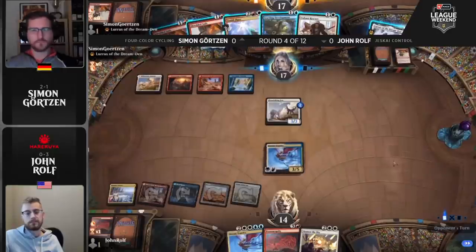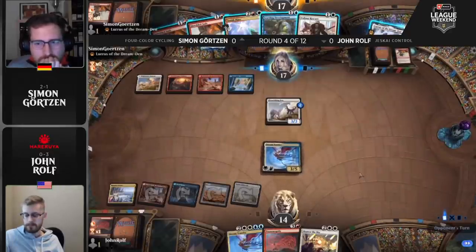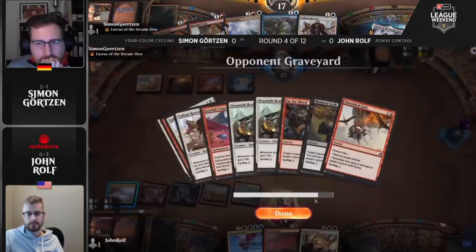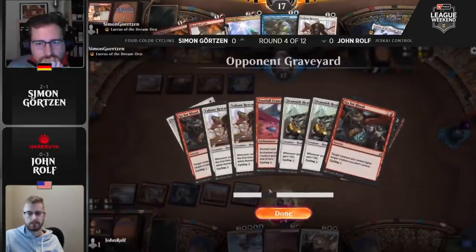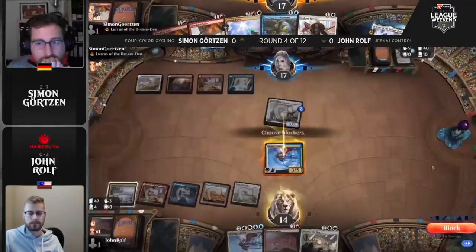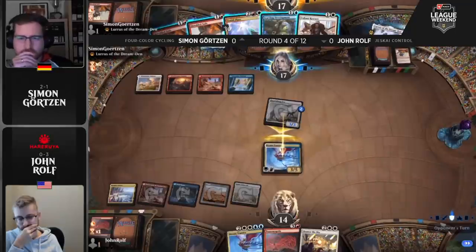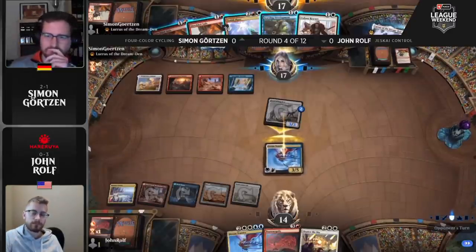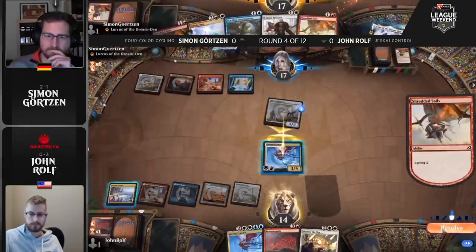This is the best thing his deck can do right now — go. A Valiant Rescuer off the top for Simon — I would be surprised if Simon isn't just attacking and making John decide what happens after that. If John doesn't block, a cycle and a land drop could end the game. John's going to block. This is win-win for Simon — you get the Dream Trawler off the battlefield, you can grow your Fox to outlive the Trawler, and your Zenith Flare plan is still in place. He's not really losing anything.